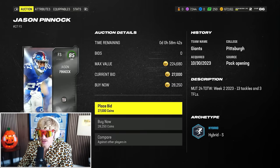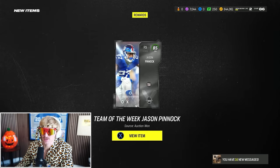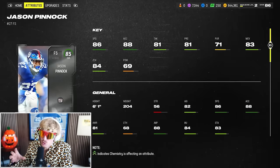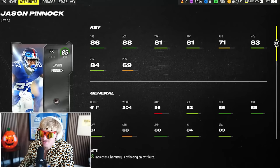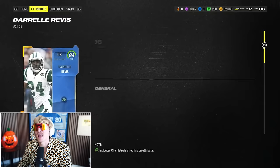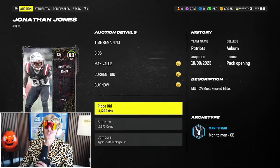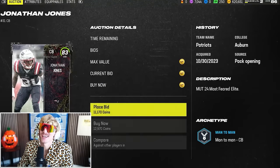I also snagged Jason Pinnock — a Giants free safety — for just 28,500 coins. He's 6'1", great size: 86 speed, 88 acceleration, 83 man coverage, 84 zone. For corners, I'm picking up 84 Darrelle Revis — Revis Island — cheap, with 86 speed, 89 jump. Next corner is 83 Jonathan Jones from Most Feared: really fast, great stats, just 5'10". I also pick up Darius Williams, 5'9", 86 speed, 89 acceleration, 89 jump and great coverages.